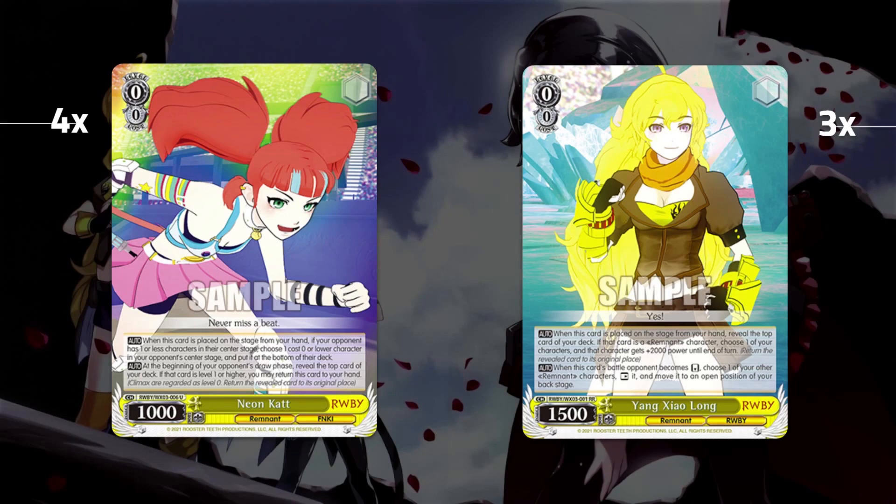To round out our Level 0 plusers, we are playing three of the clean cut. On play, reveal the top card — as long as it's a character, you give any character 2k including yourself. So it's either a 35 clean cut or a pump later game. It gives you that plusing, that aggressive Level 0 push on your second turn. Going second, you can slam this down with a Neon Cat, dry field, clean cut, and pop a Neon Cat back to hand.